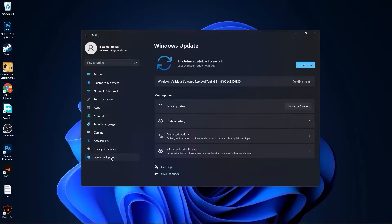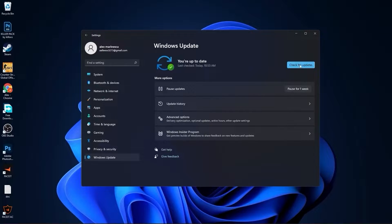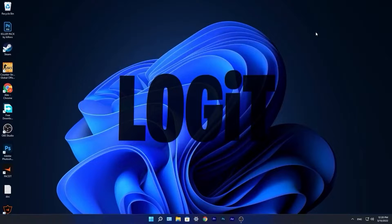Go to the start menu, then go to settings. Here you have to go to Windows Update. Press on install now, wait a few seconds until this is done, then press on check for updates to make sure you have everything up to date. Close this page.